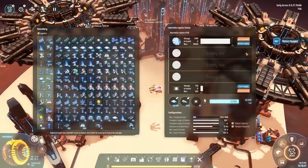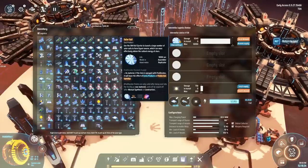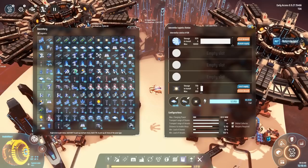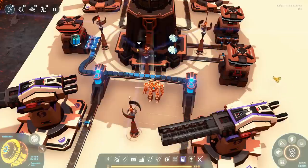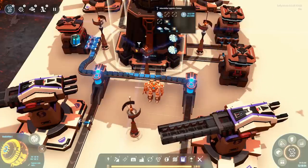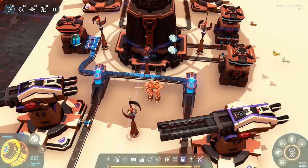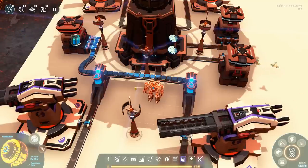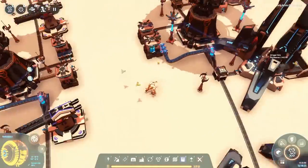I'm also distributing the rockets and solar sails to the ILS. Currently they're not going anywhere, but once the Dyson sphere in this system is finished, the production can keep running and these will be transported elsewhere and used there. Just a practical purpose to not waste planets you've set up production on. A small note if you're using my blueprint: I won't actually set the outgoing solar sails and rockets on the belts. I prefer to set up my Dyson sphere first before launching rockets — it's more clean, even if less efficient — but if you use my build, make sure you put the solar sails and rockets on the belts.